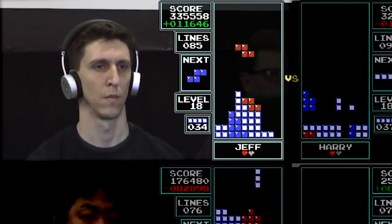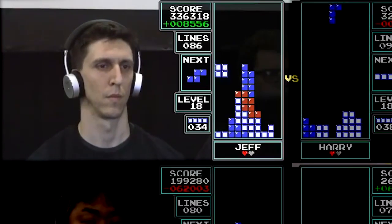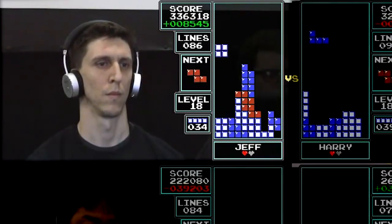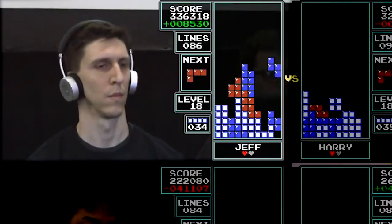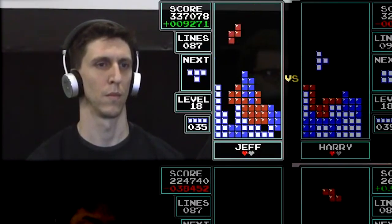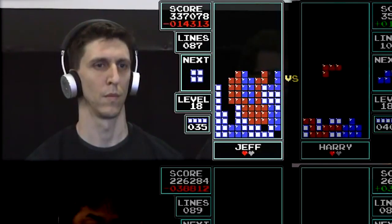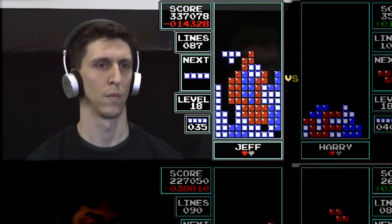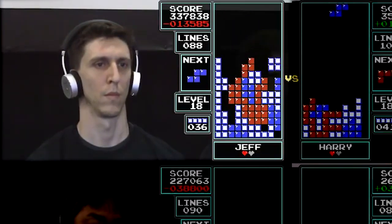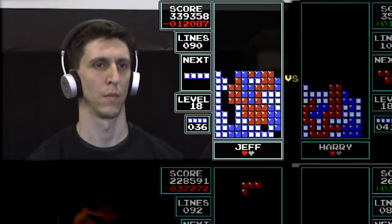It's a very neck-and-neck match between Jeff and Harry. Jeff is building up a tall structure in the middle — that's not what you want to do. You have a split-well situation; you've become way too reliant on long bars. He's going to need better pieces to get out of this, and his scoring is going to go down as a result if he survives. He covered up his hold just when he needed it — this doesn't look good for Jeff.